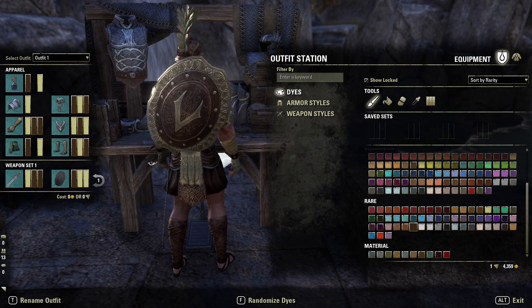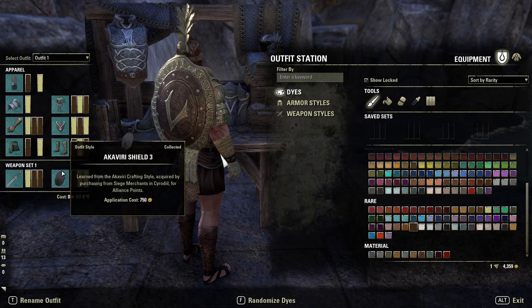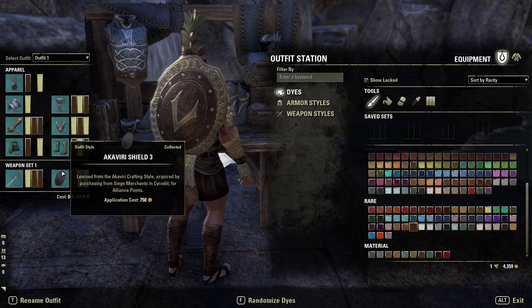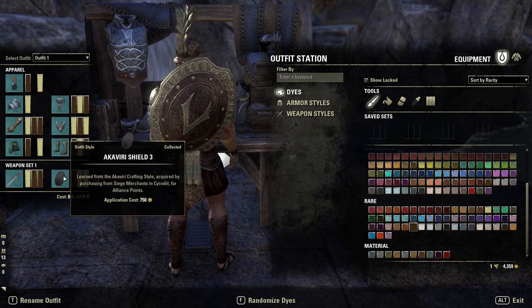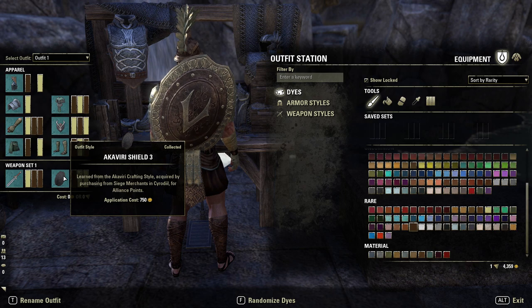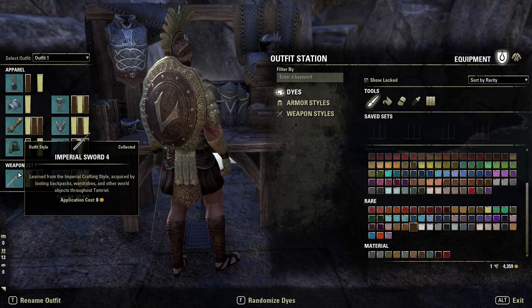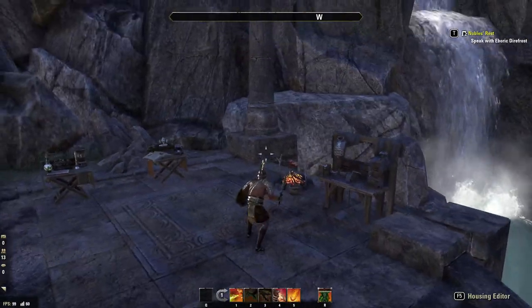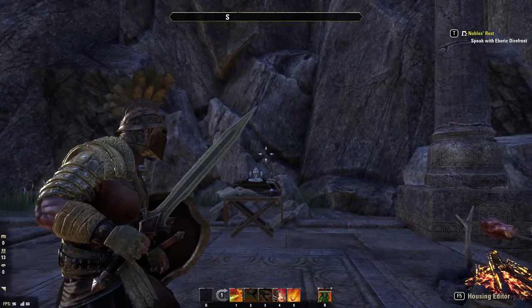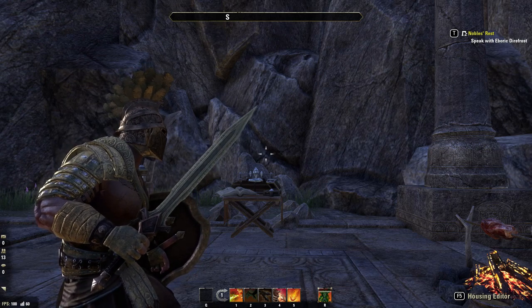The shield is the Akaviri Shield Free, dyed brown, gold, gold — obtained from PvP. It looks really great; the other option that works well is Order of the Hour. The sword is the Imperial Four Sword, dyed gold, brown, brown. That's our first outfit. I won't bother naming them unless they're really specific — but that's our first gladiator look.